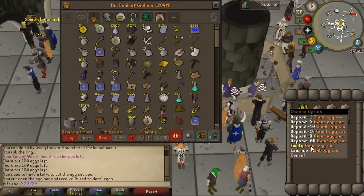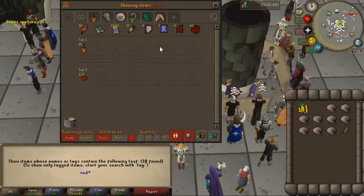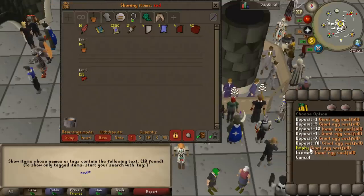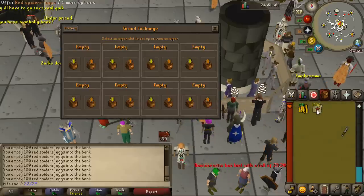You can empty the egg sack and it goes to your bank. Do I have any red spider eggs already? Maybe for a hair blower. Let's see — emptying it just adds 100 eggs. So I spent 97k on these egg sacks — did I get my money back?